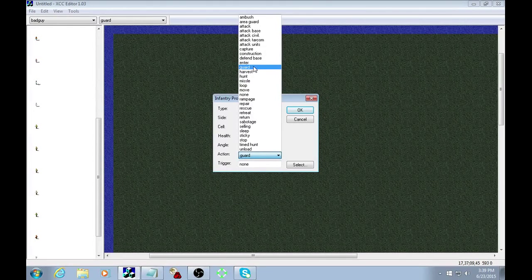Units in guard mode can be recruited into team types that you create. If you come up to them within a certain radius they'll shoot at you, but they won't really chase you as much as area guard — although you can actually provoke some units to follow you, which is a good way to bait them out and kill them.